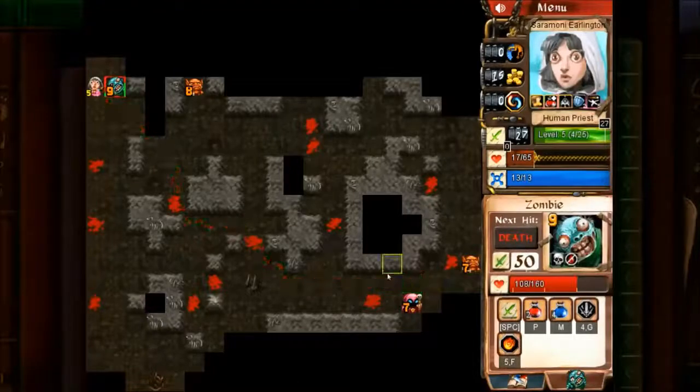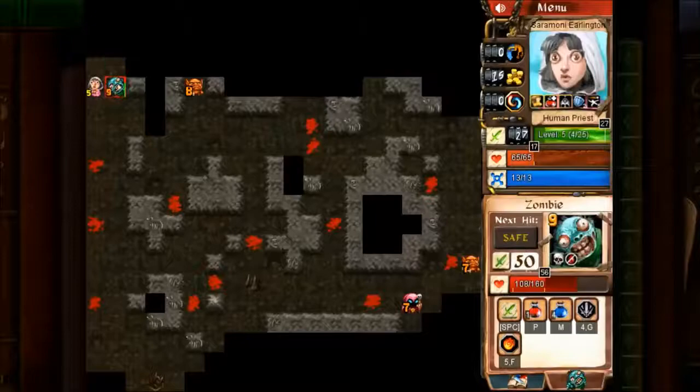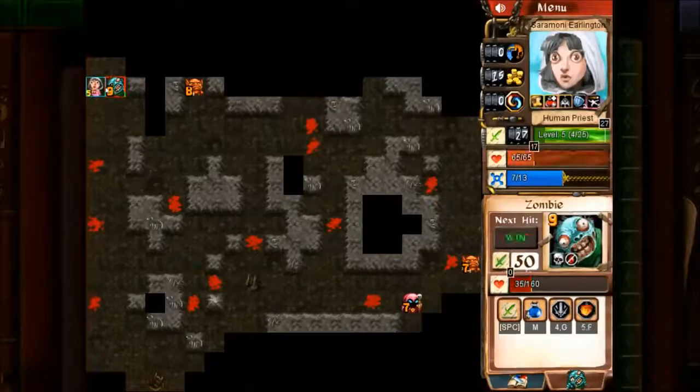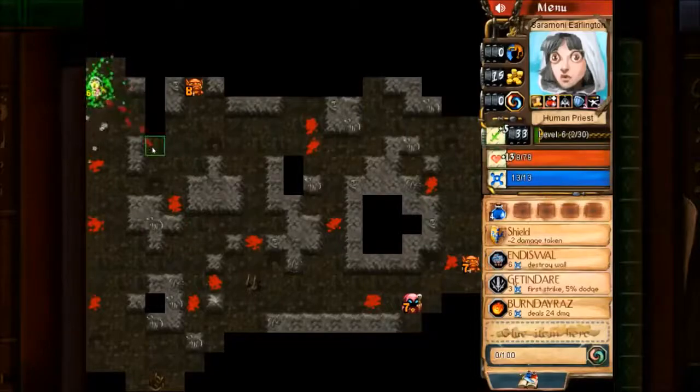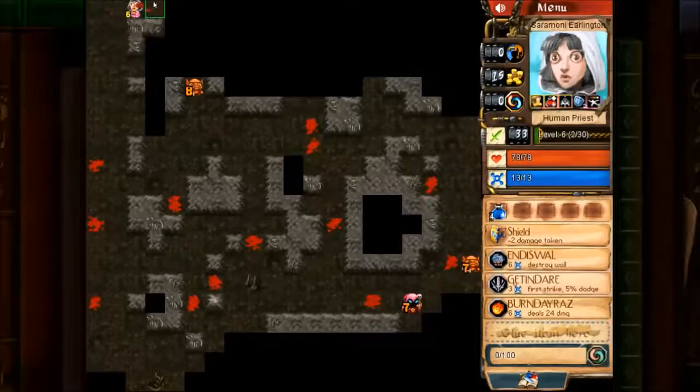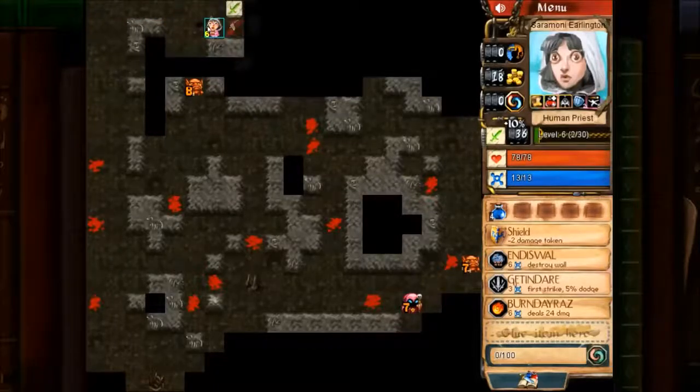I found some potions. I'm going to hit him with a fireball — that leveled me up to level 6. I'm very strong. This here is the top of the map, so there's nowhere else to go. Just collected a make-you-stronger type item.